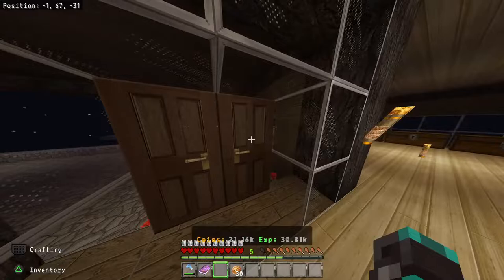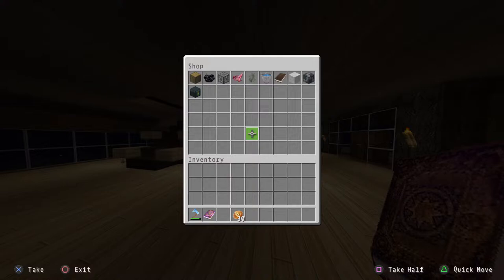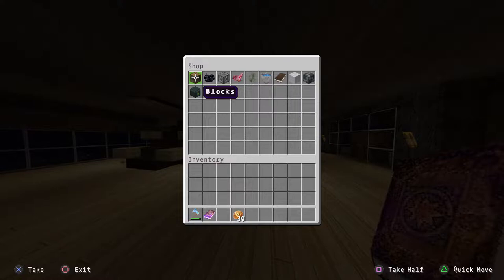The first way to access the shop is to use the book — the same way you'd open doors or go through your chest. You click the button on the book, and at the very top it says 'Open Shop.' From there you click and you'll see categories: blocks, ores, spawners, mob drops, farm buckets, enchanting, colored blocks, generators, and bulk selling.